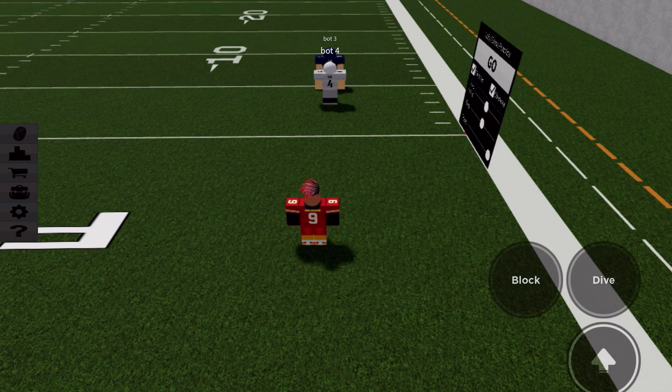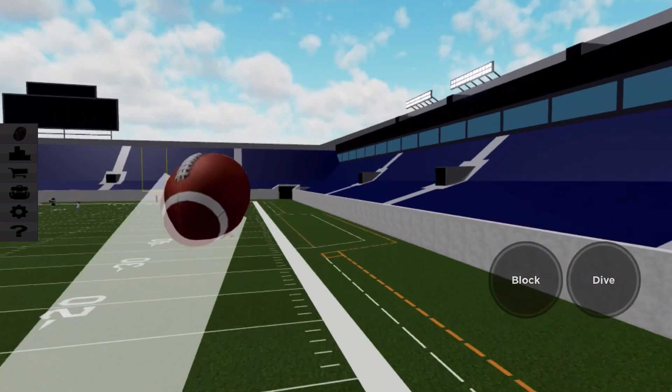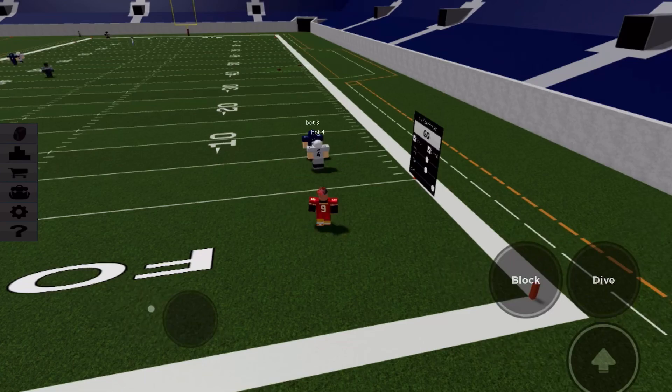That DB is way better than me at DB, even though I'm really good. You do not want to go in first person, because you can get tackled really, really easily. You can also accidentally spin to the wrong side and pick, and you cannot see your surroundings, so you can get sacked really easily.